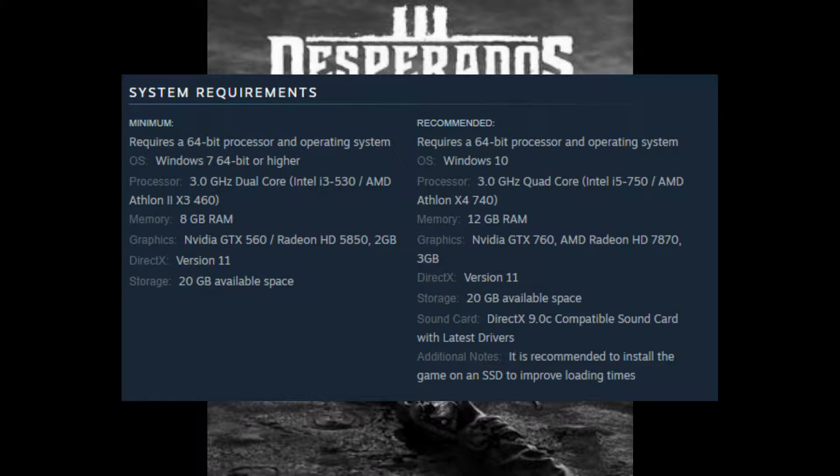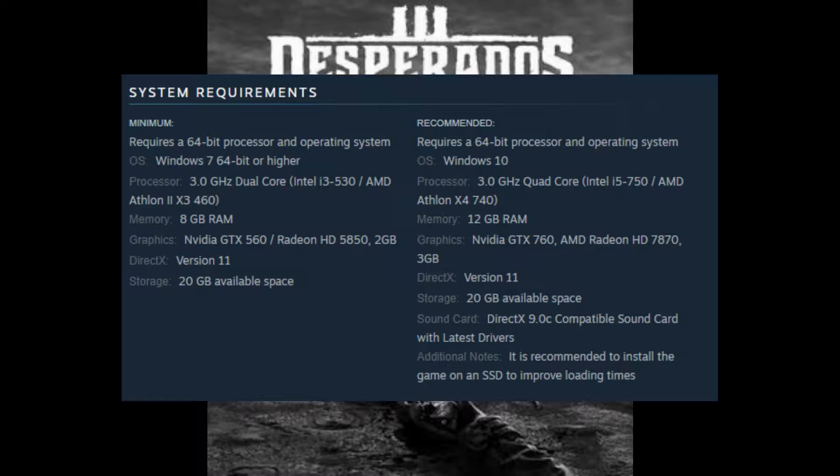Looking at the requirements, you can see that we are pretty much above the recommended or at the same level. For example, the CPU — they recommend an AMD FX X4, 12GB of RAM, which I think is an abuse. This doesn't really require 12GB. For the graphics card, it does recommend an HD 7870.